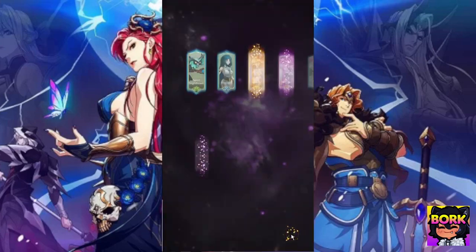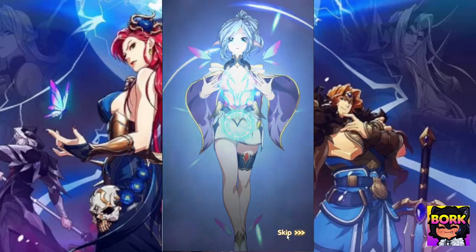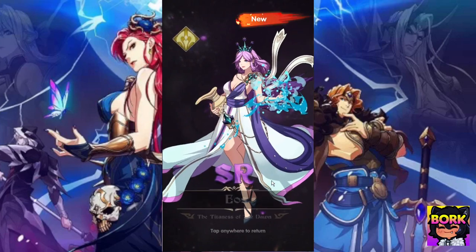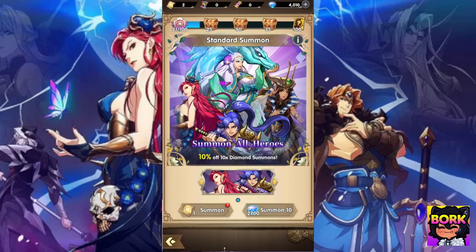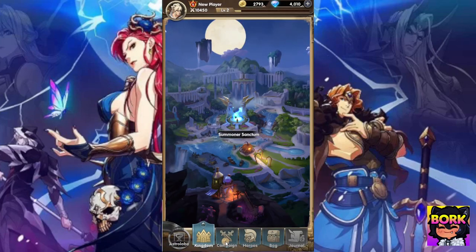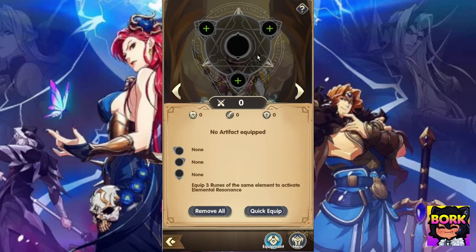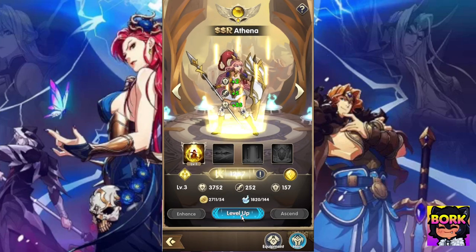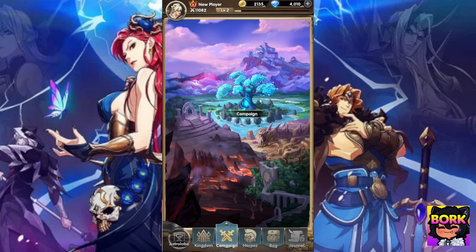Just do your free pulls so you guys can see it. We got Athena — she's kind of guaranteed from this summon. I get her every single time you do your first multi here, and the game will essentially give you a free multi. Now we just sort of get the SRs, like I said earlier. I don't advise using these — they have actual usage later on. Do not use any of your diamonds on this banner in my opinion, because there's going to be a better banner appearing later.